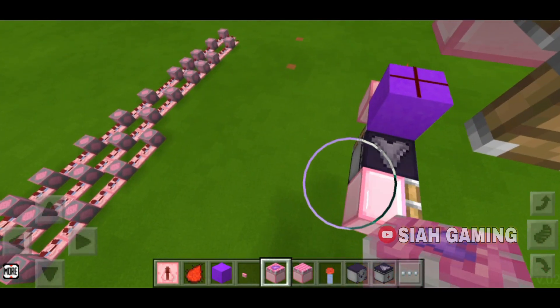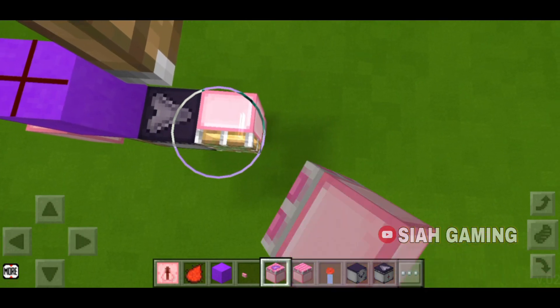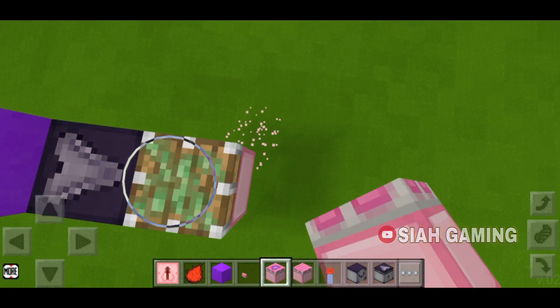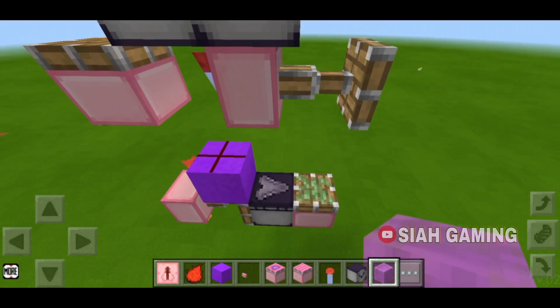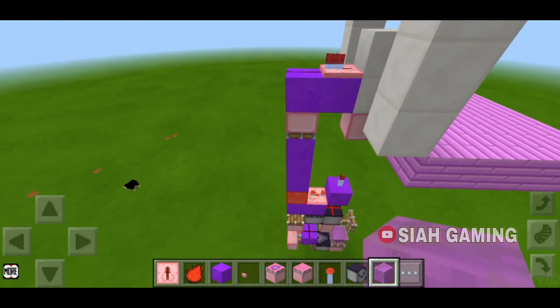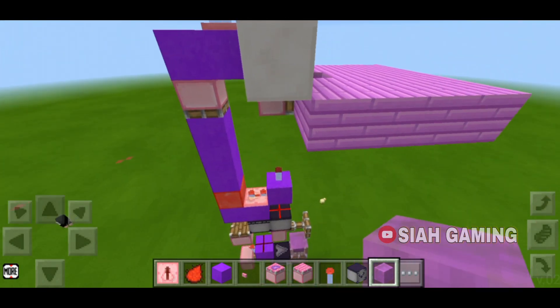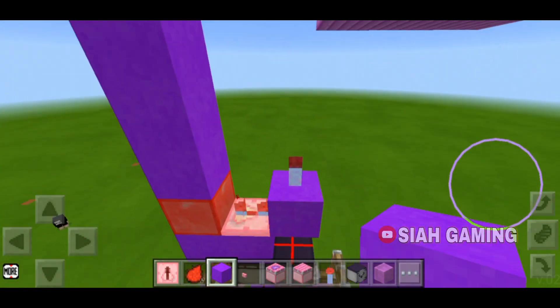Put a sticky piston facing up. We will also need a slime block — right here on the sticky piston, put the slime block. There's the block and there's the build. Then go back right here.